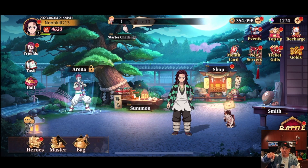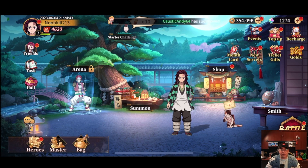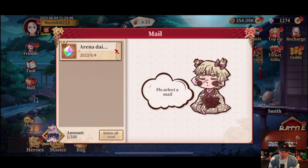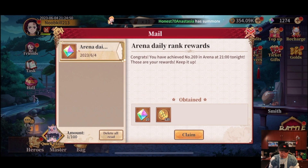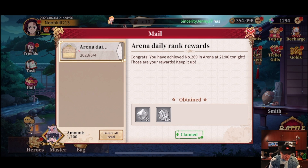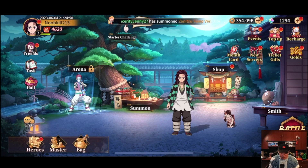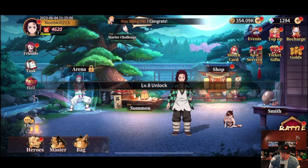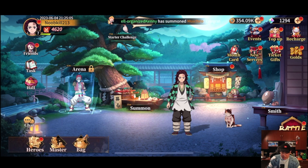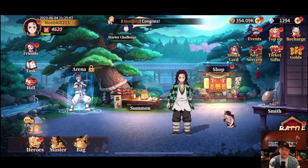I see the little envelope — of course the cat from the game, I can't remember the cat's name. Okay, arena daily — we got free stuff! Quick delete. We had a quick claim right here with Zenitsu looking very chubby, that's pretty cool. We don't have the arena just yet, we're at level seven, but we will be getting that very soon.